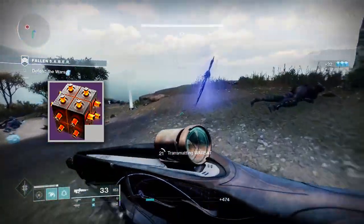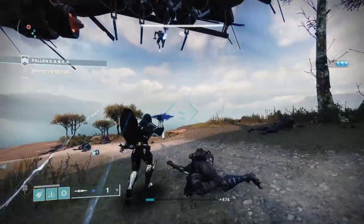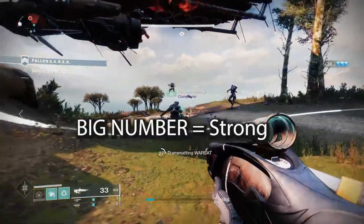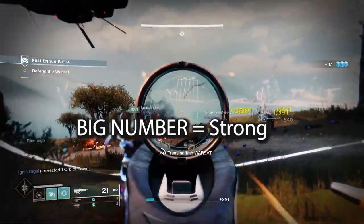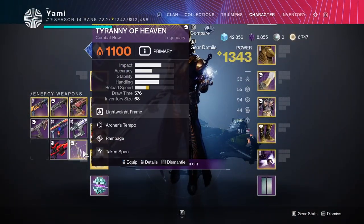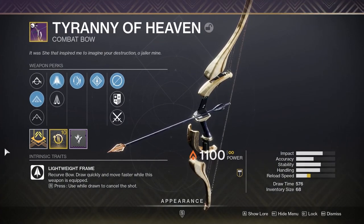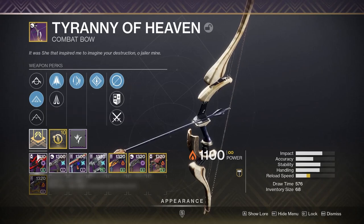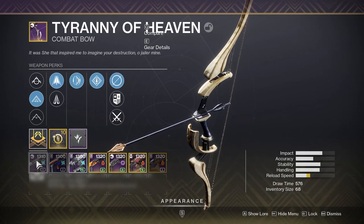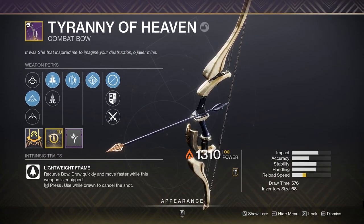Let's start with upgrade modules as it's the easiest to explain. Gear in Destiny, as you may have noticed, has different power levels. The higher the number, the higher your overall power level becomes, and by proxy, the stronger you can become. One of the things Destiny does is allow you to infuse one piece of gear into another, bringing it up to your current level and keeping it relevant to you for a long period of time. Upgrade modules are how you do this. Anytime you want to infuse a piece of legendary or exotic gear, you will need the piece of gear you want to sacrifice and one upgrade module.